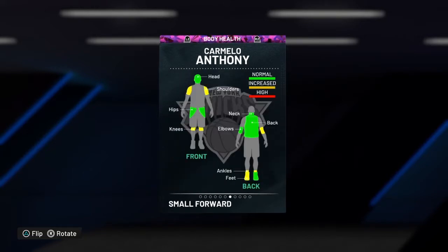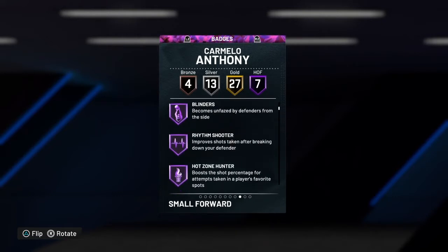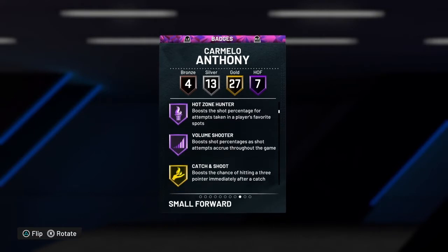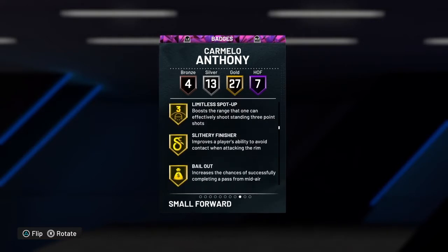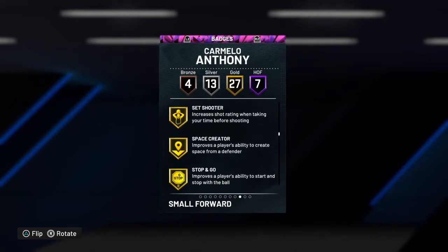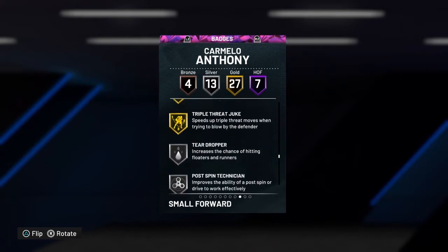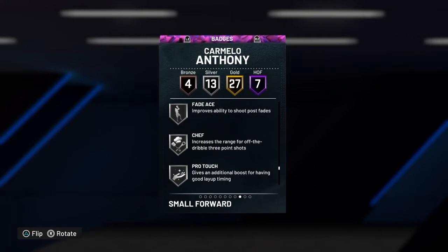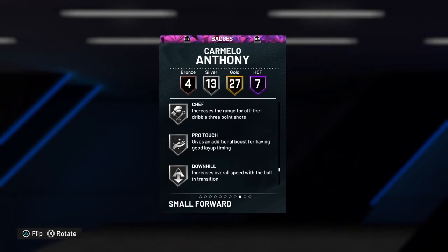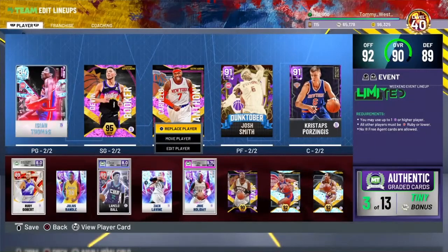Seven Hall of Fames: Difficult Shots, Angle Breaker, Mismatch, Blinders, Rhythm Shooter, Hot Zone Hunter, Volume Shooter. 27 golds: Catch and Shoot, Corner Specialist, Posterizer, Lucky Seven, Limitless Spot Up on gold, Set Shooter, Space Creator, Unplugable, Clutch Shooter, Dead Eye Sniper, Stop and Pop, Unstrippable, Gold Limitless Takeoffs. Silver Chef, Silver Fade Ace — we have a Hall of Fame Fade Ace we might throw on Carmelo. We might badge up Carmelo a little bit because he should be outstanding for a season or two.